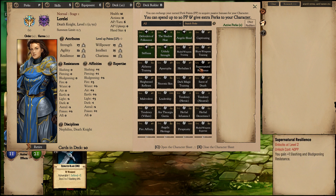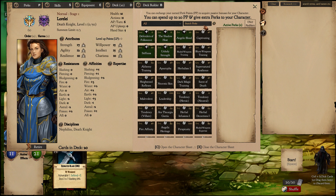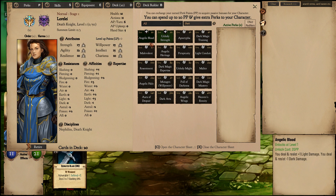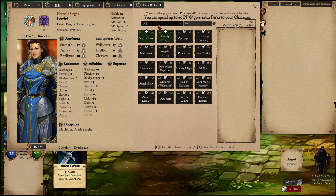So from Perks, let's check here and search for Dark. You can see that there are many ways we can boost our Dark. Of course, not all of these give bonuses to Dark — Angelic Blood, for example, gives a penalty to Dark. So you have to check before you take one.